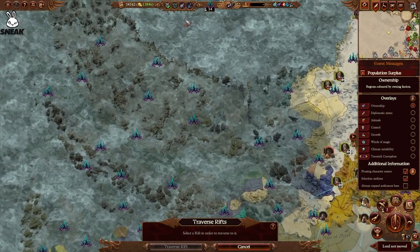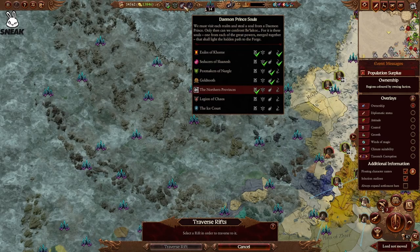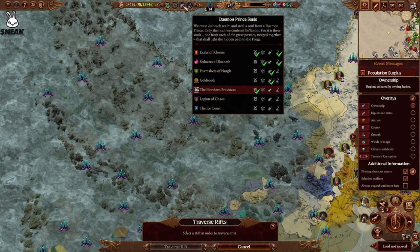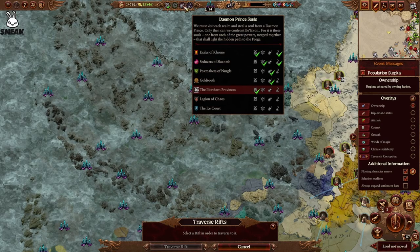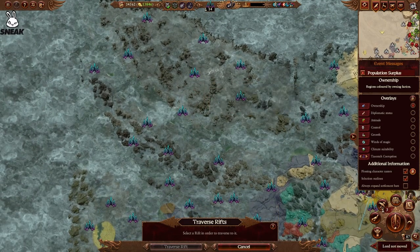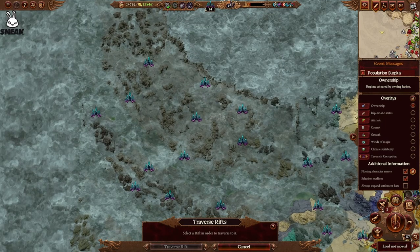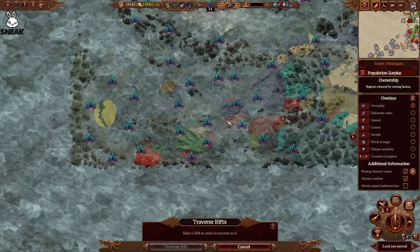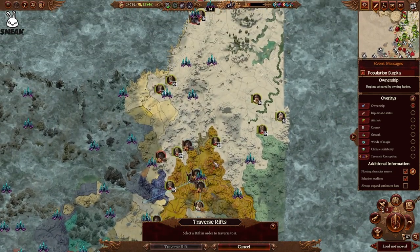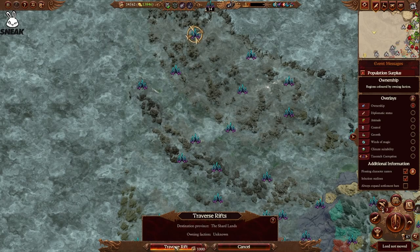This can be really useful if you need to take out certain factions. We can see here that Exiles of Khorne has two souls already and Slaanesh has two souls already — I only have one because I took Slaanesh's bribe on the first run. So I might want to travel up to Slaanesh's realm or travel to Khorne's realm to wipe those guys out, because if they get four souls before me it's going to be a problem. So I can use this to literally go anywhere on the map. Or you can use it if there's a certain area with really good resources or a strategic building. Let's go up to Slaanesh's realm — completely across the map — and click Traverse Rift for 1000 gold.